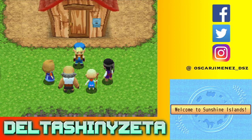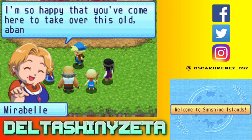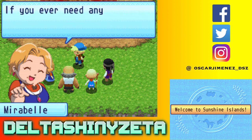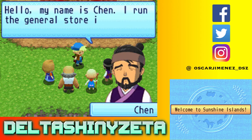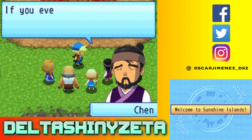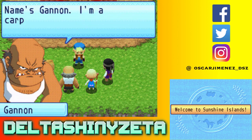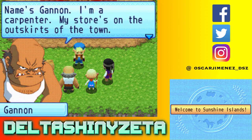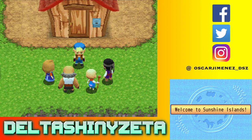Everyone, this is Shiny. Hello, I'm Mirabelle - I run the animal shop in town. I'm so happy you've come to take over this old abandoned ranch. If you ever need any animals I'll be happy to help. Hello, my name is Chen - I run the general store. If you need seeds or supplies, stop by. Name's Ganon, I'm a carpenter - my store is on the outskirts of town. Anything you want built, I'm your man.